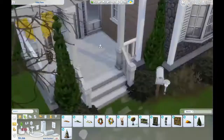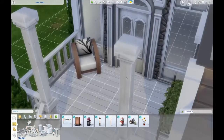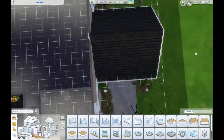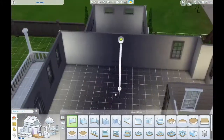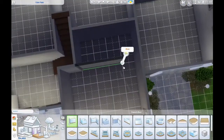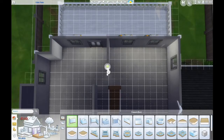I also couldn't decide what I wanted to do for the pathway leading up to the front porch — it made me really mad because nothing was looking good. I settled on a little stone path in the end, but I really wish they added more variety to the terrain tools, like different patterns and stuff for the paths. A nice big upgrade to the base game terrain paint would be absolutely amazing.